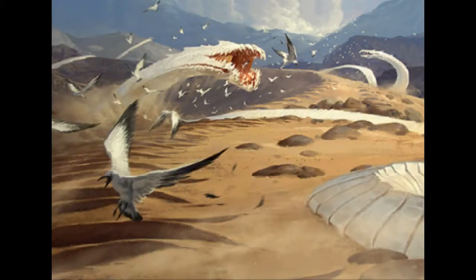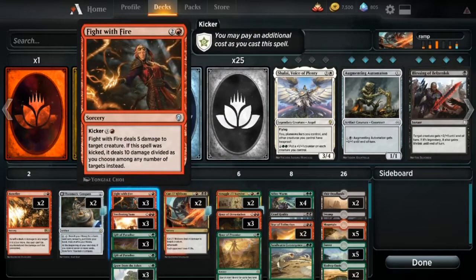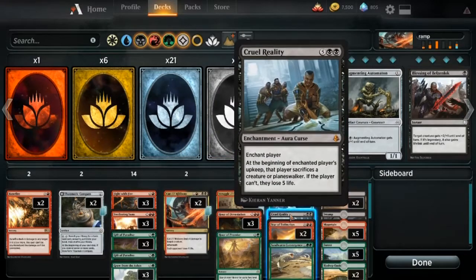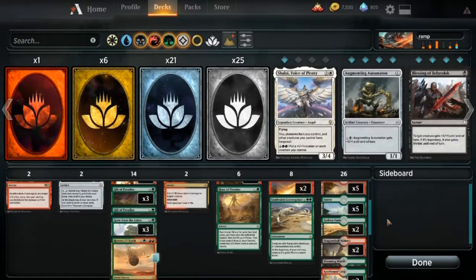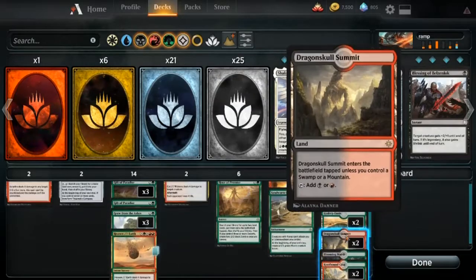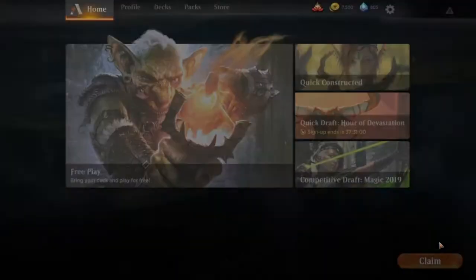Hello everyone, Zarvolt here, and today I'm going to be showing you a black, red, and green ramp deck I've been playing. I'll show you what cards I have in it. I'm not going to name out every card, but I'm just going to hover over the cards so you can see what they are. This is my variation on the Sifter Worm deck — Sifter Worm is the only creature we've got, and we ramp into big cards like Sand Worm Convergence and Cruel Reality. We have a bunch of removal spells to protect ourselves until we can get our big cards out, so hopefully we can win a few games.